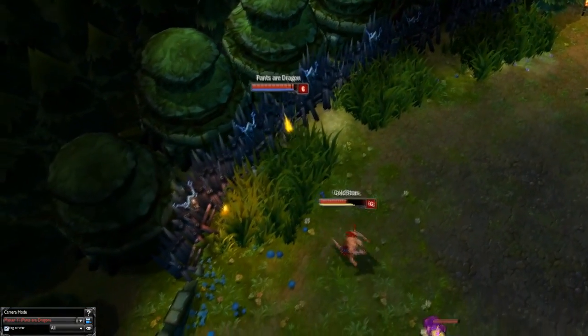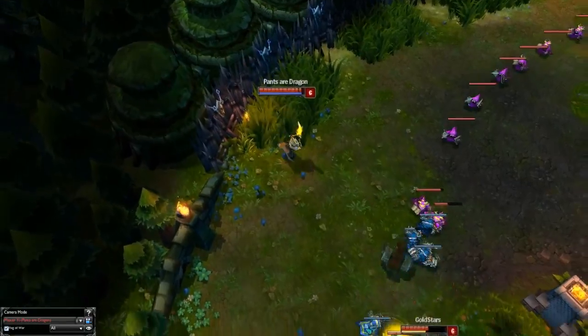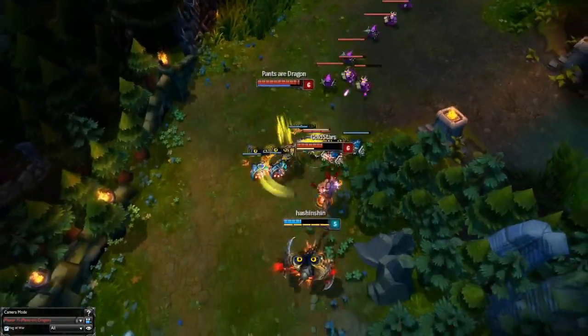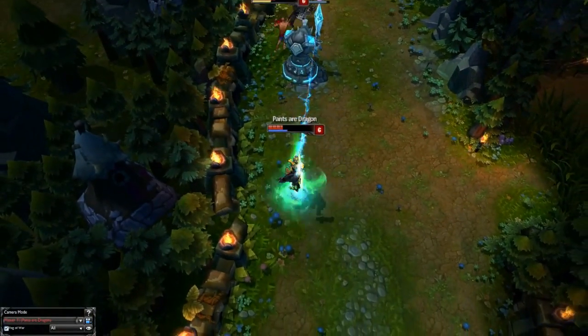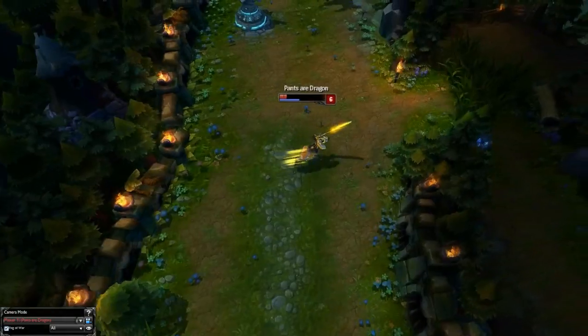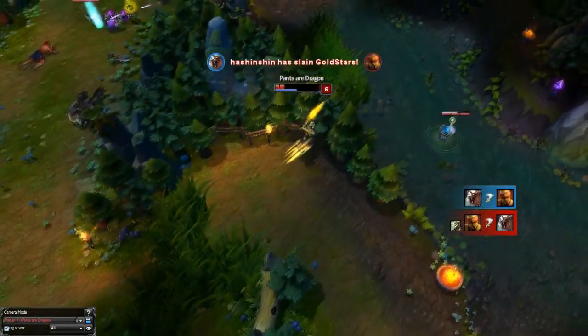Once you're level 6 you can actually gank a lane, since you have increased movement speed and attack speed for 10 seconds and great sticking power and damage output. The basic combo is: use your Q, then run in and slash while activating Wuju Style, and only use Meditate to reduce incoming damage — or if needed, you can use it as an auto-attack reset.